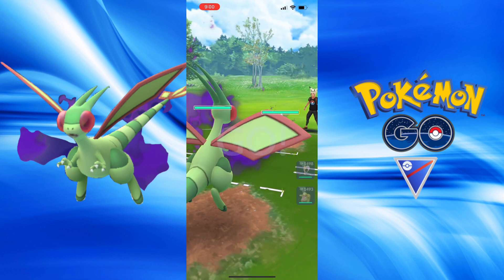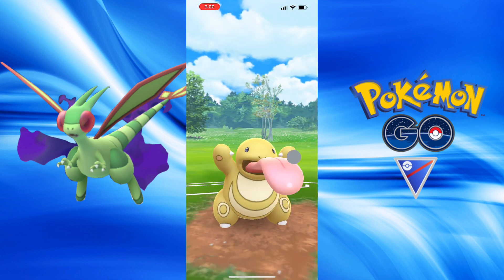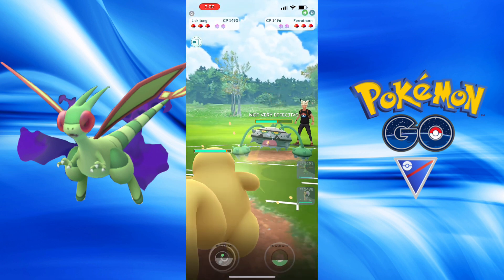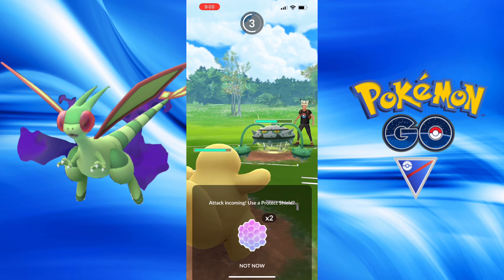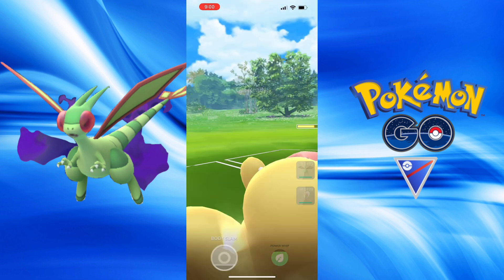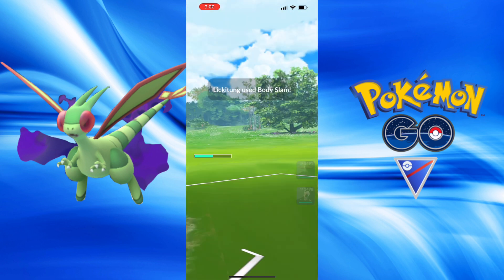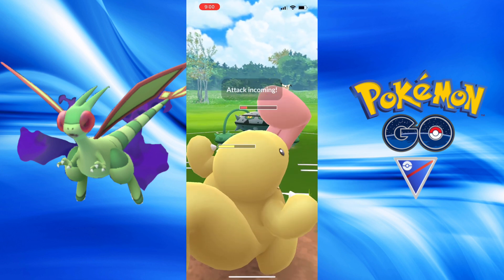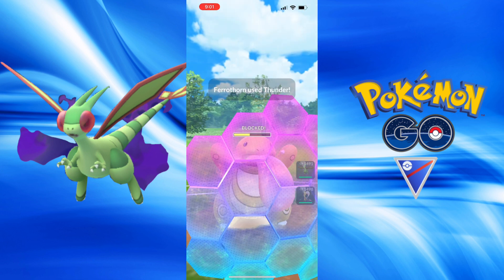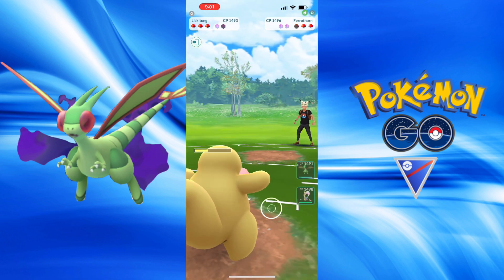Now we have a Alolan Sandslash — this is tricky. Am I going to be able to flip this battle around? Lickitung is able to get some nice Lick pressure. What move does this fairy-type throw? It is Thunder — doesn't bring under half health even after a couple of fast moves. Body Slam is able to chip them down to red after some extra Licks. I predict the second Thunder and get the farm down before another move is charged up.